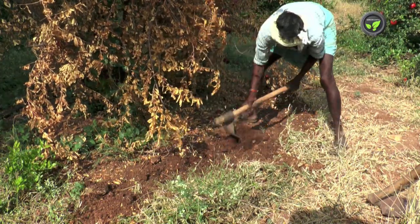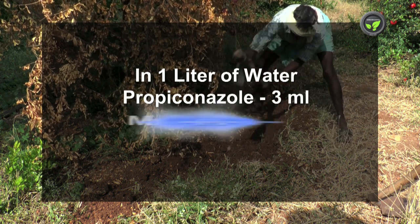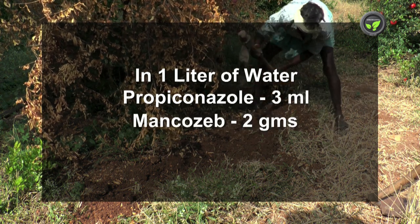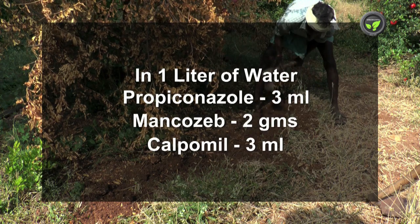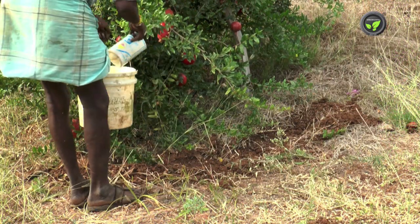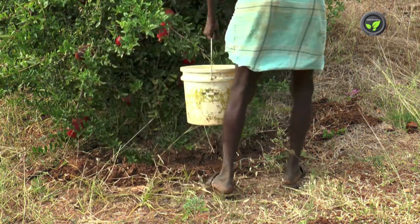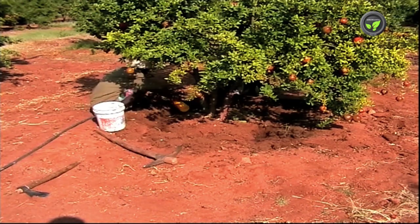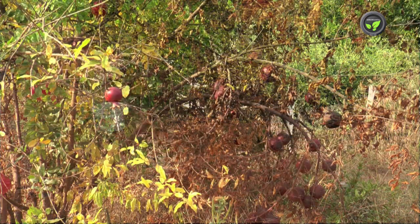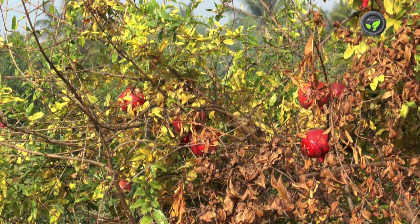Loosen the soil around the affected plant. Put 3 ml propiconazole, 2 grams of mancozeb, and 3 ml carbendazim in 1 liter of water. Drench 5 liters of the solution around the plant 2 to 3 times at weekly intervals. Treat the recovered plant again after one year. If the farmer neglects this fungal wilt disease, he will have to lose the garden.